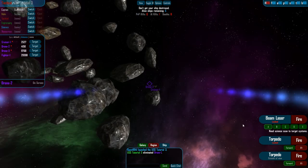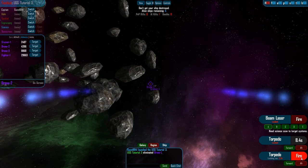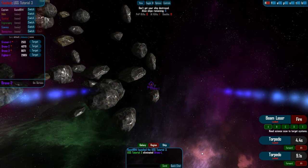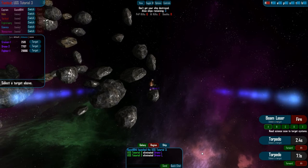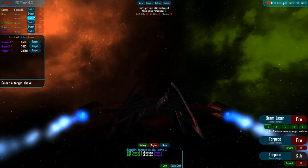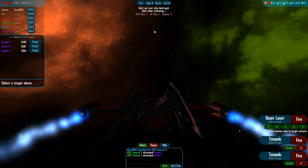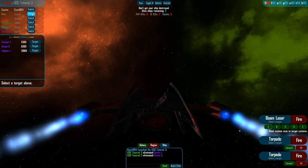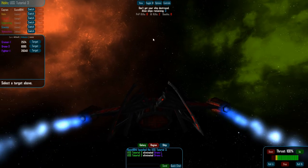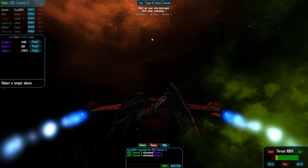If I switch back to my rear, you can see they're right behind me. And by switching arcs, it still has to re-acquire the target, like so. The other fun thing about the donut laser is that if you have an enemy that uses it, you can get directly above or below them and they won't be able to fire at you. But all they have to do is roll the ship, and they can probably get you within their donut laser's range.